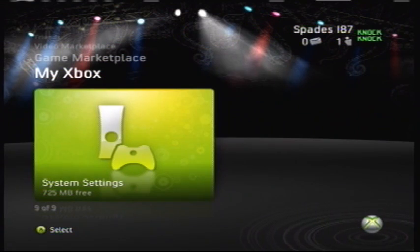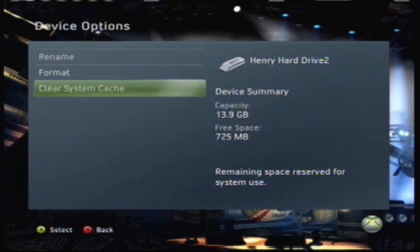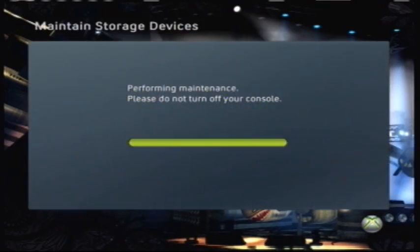So this is going to help you un-update. Go into System Settings, then Memory, then Device Options, and Clear System Cache.